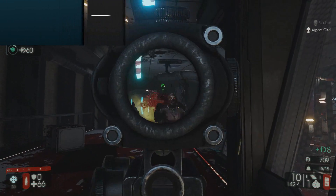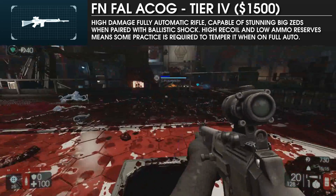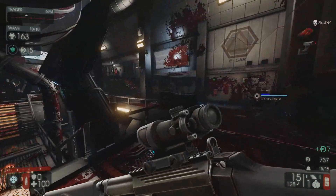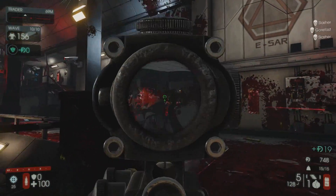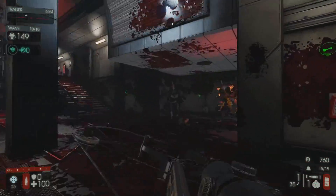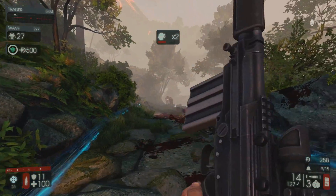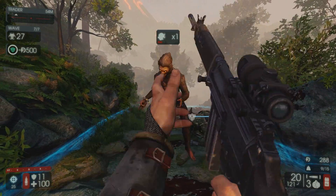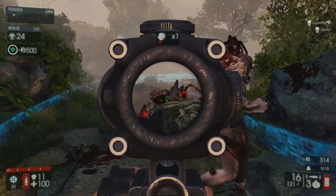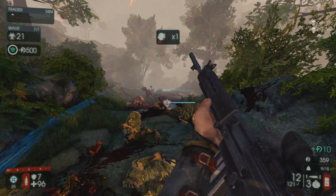The newest addition to the Sharpshooter family, the FN-FAL, is another very flexible option in the same vein as the M14. While it deals slightly less damage and stun power, its larger ammo pool and full-auto capability make it extremely useful against all enemy types. With Ballistic Shock, it is capable of stunning Scrakes with roughly 6 shots to the head and Flesh Pounds with around 10. Despite taking roughly 50% more shots than the M14 to stun a large zed, its high automatic fire rate more than compensates.